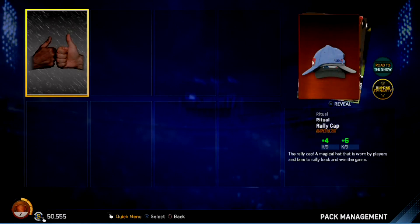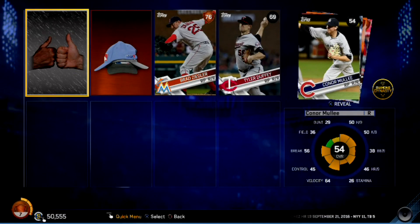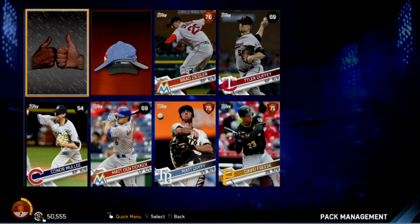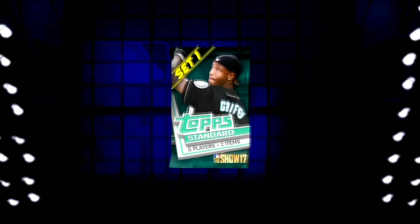Another silver ritual, another ritual bronze. Ziegler, Duffy, Mully. Another dud pack — David Freese and Matt Duffy the two highest. Nope, Ziegler's actually the highest in this pack. We're just gonna keep moving on, next pack.